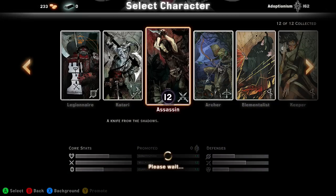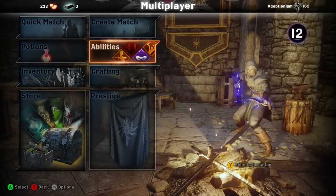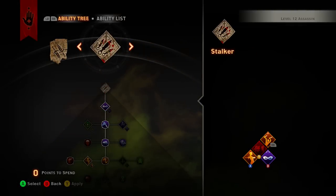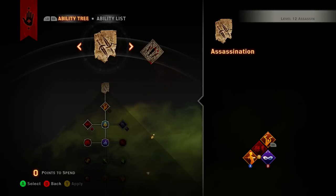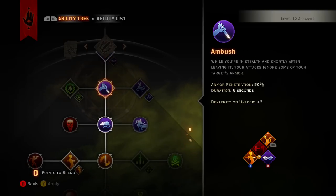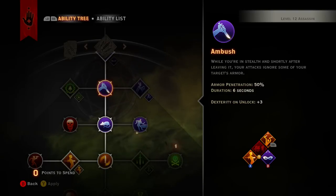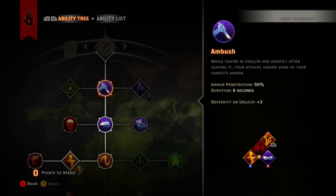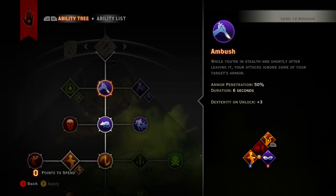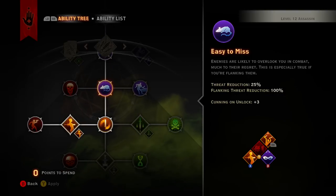What the assassin is about is banking on stealth and critical hits. I went straight down — what you want to do starting off is concentrate on your Stalker tree so you can start with stealth and get Ambush, so that while you're in stealth and shortly after leaving it, your attacks ignore some of your target's armor. While in stealth you already ignore 50% of their armor, so that's more damage.